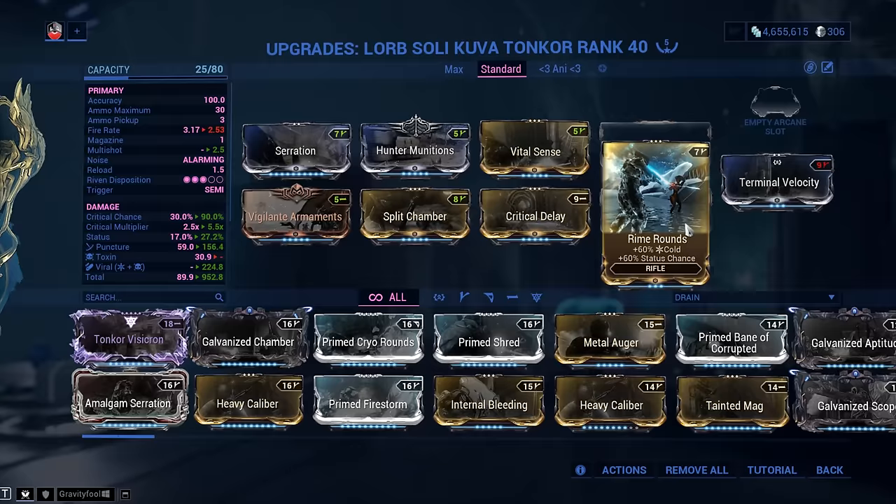Not bad at all — from an introductory level build, level 120 Corrupted Heavy Gunners got absolutely annihilated. That's pretty impressive for a weapon that doesn't require any special mods. You can see the Viral procs and Slash procs landing. I insist on consistency — if you don't get the procs, it doesn't hurt as much. But look at those 14,000 damage numbers. Absolutely fantastic.